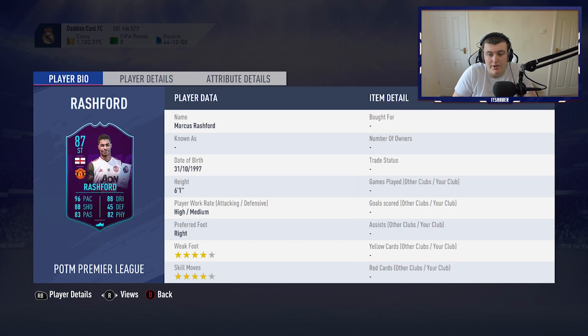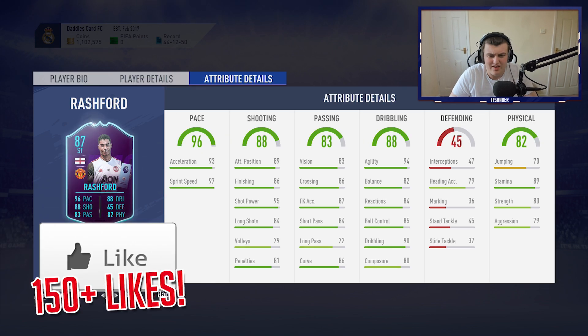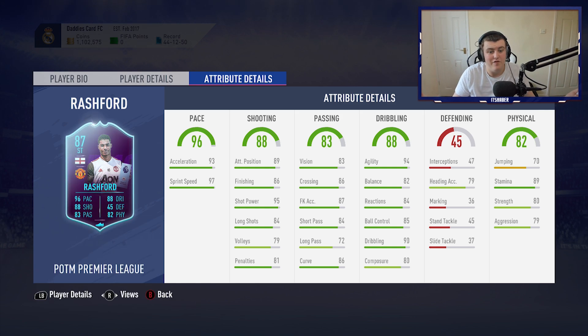Looking at this card straight away, first of all, he's 6'1". Surprisingly, this guy is literally a year older than me and it doesn't feel like it at all. It's scary now that I'm getting into the age where footballers can be younger than me. Anyway, looking at his in-game stats: pace is very good, I guarantee this guy's probably rapid on the ball. Very decent agility, decent balance, good reactions, good ball control, very good dribbling.